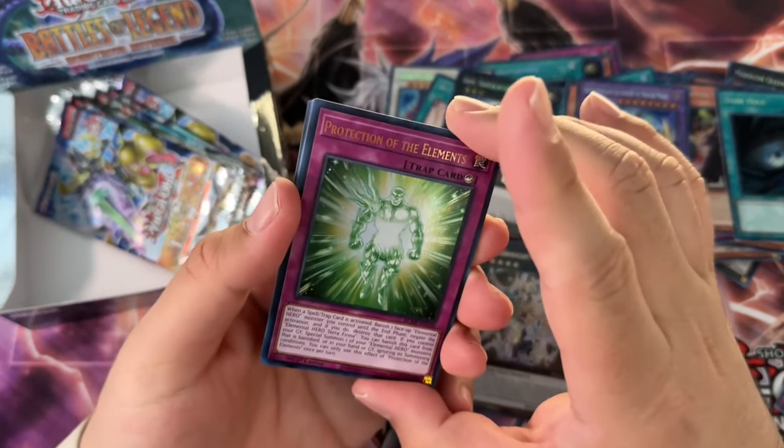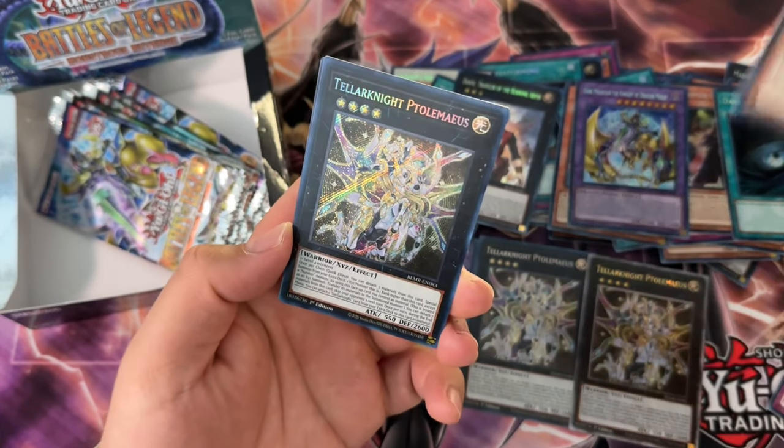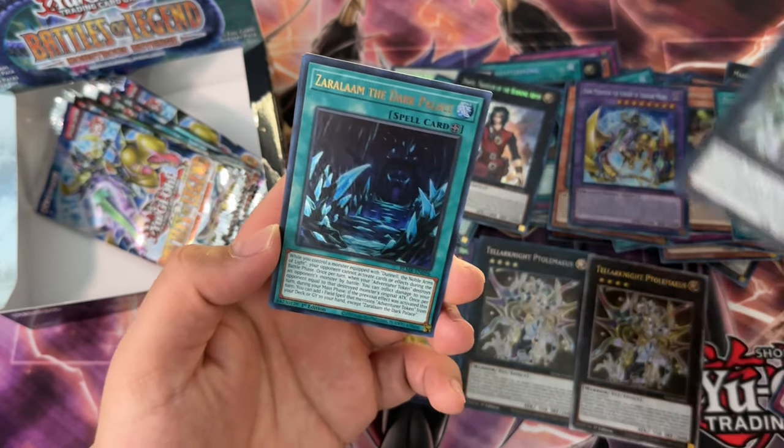It should have been Elemental Hero Armed Neos, but it's not — so that's another con. Anyways, let's see, we got like six packs left. Protection of the Elements would have also been a cool QCR. We got another Toll Mayas — I think it's Toll Mayas.